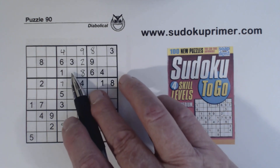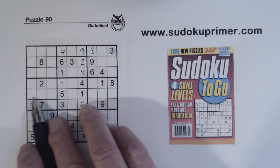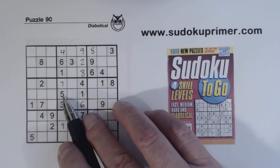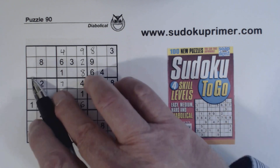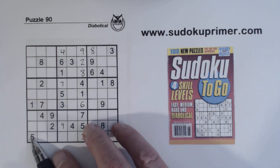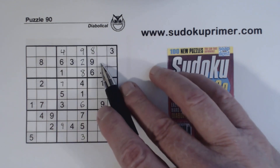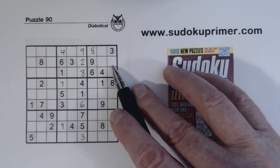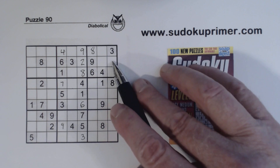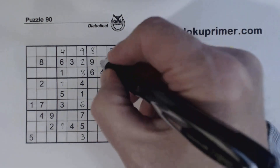Now we know these are 5-7 twins. We've got a 5 here going through this gate pattern, and a 5 going through the gate with a 5 here, so we know one of these is a 5 — ghost 5s. With 5-7 there, one of these is a 5. We've got a 1 here and a 1 here, so that's a 1 right there. So we know this is a 5.